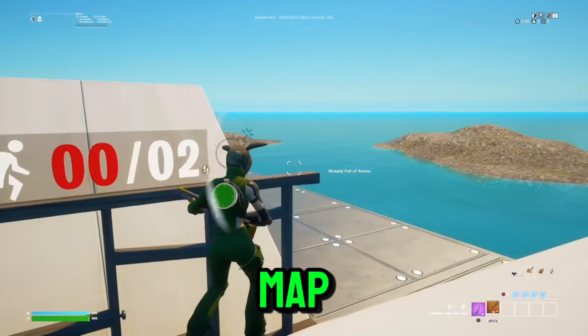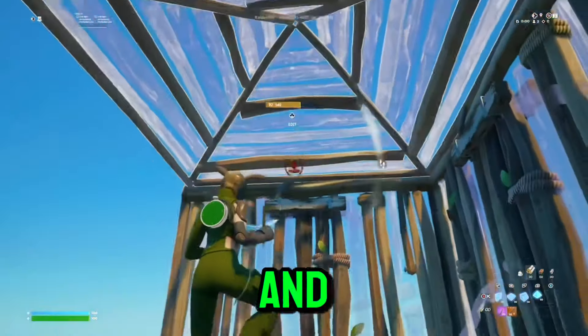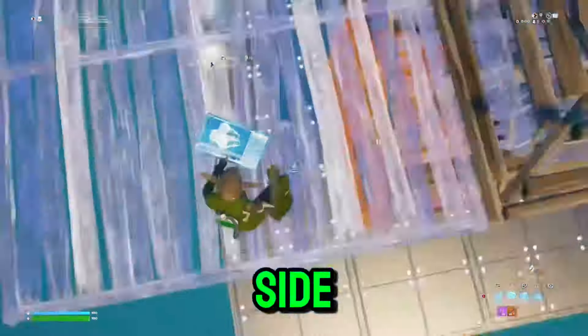Now that you're in a good map, we will start with a very easy and classic retake. All you need to do is put walls above and behind you, then place a cone on top. You can do a lot of different things after this retake — in this case a side jump.